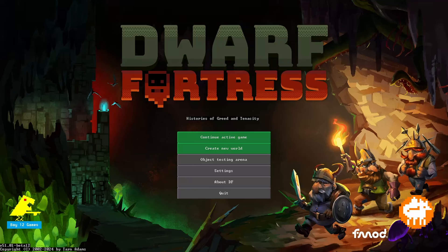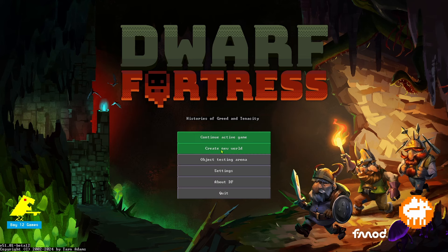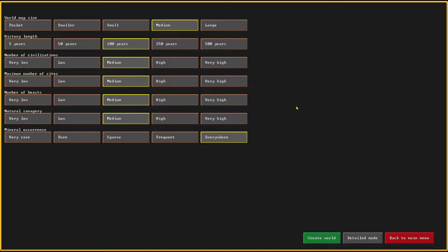Welcome back to Dwarf Fortress. I did this on YouTube a while back, so I still have an active world — World Zest Summon, The Enchanted Plains — but we're not going to continue with that. I genuinely haven't touched it since the YouTube series. Dwarf Fortress just never really clicked for me, so we're going to start a new world today. I'm hoping that Adventure Mode is going to click a bit better with me, though I'm still hoping Fortress Mode clicks eventually too. We're going to go with the defaults here and just dive in.